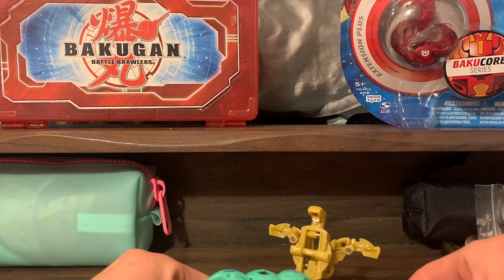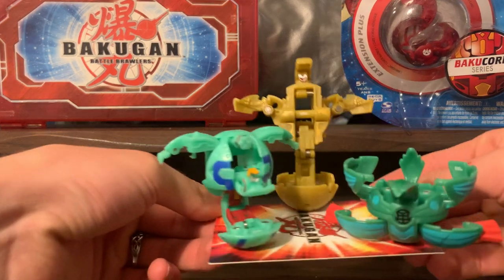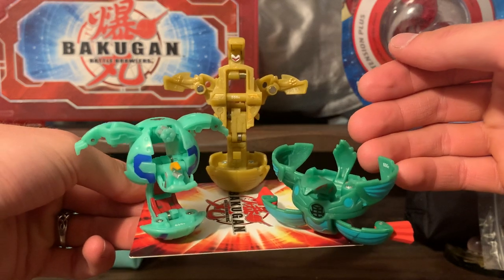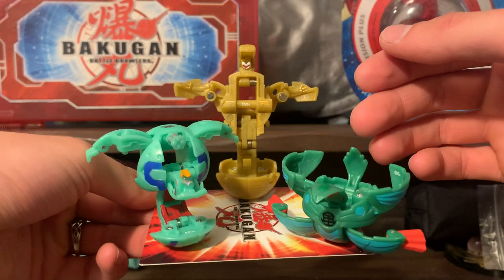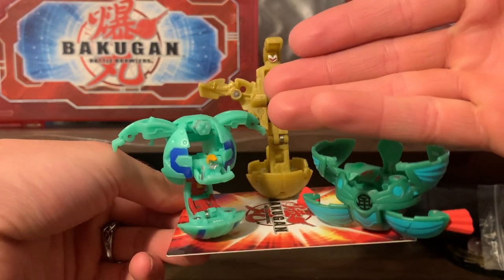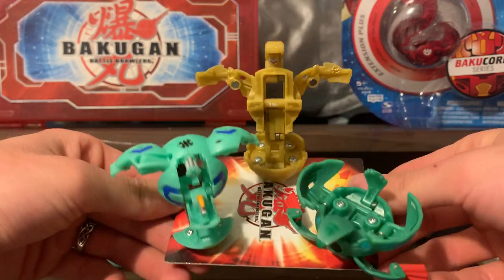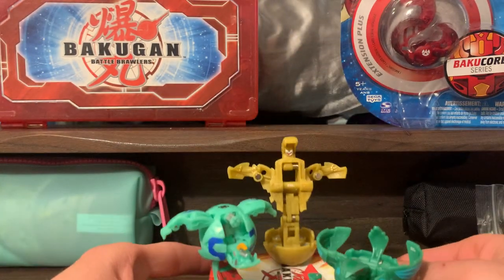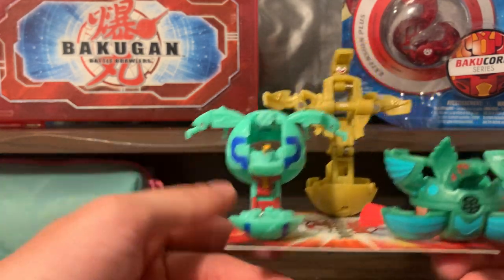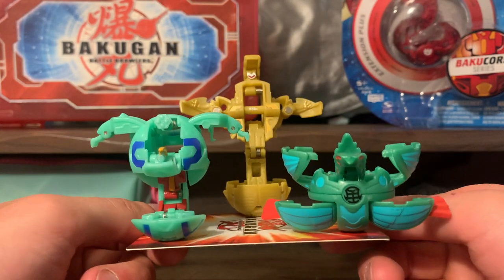So with all of these Bakugan together, we have a 690G Ventus Cosmic Ingram, a 550G Haos Mega Brontes, and a 600G Aquos Spindle. I am very pleased with this starter pack — both the cards and the Bakugan. I am very happy to be owning all of these. Thank you for watching, and I will see you next time.